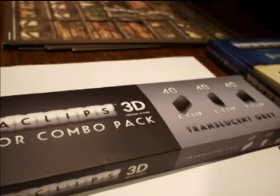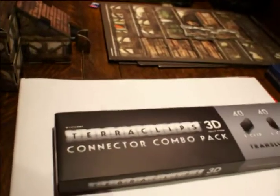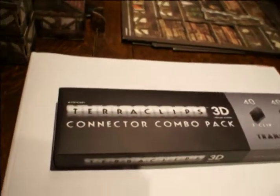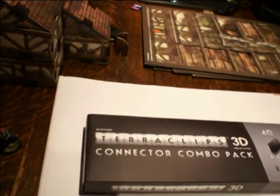What we have in front of us now are the Terraclips combo connector pack. You get 40 of each type of clip in there. It comes separately because you only need one or two sets' worth of clips for your buildings, and as you get more kits you're not going to use all the pieces to make your buildings, so it's just easier to not be bundled with all these clips.